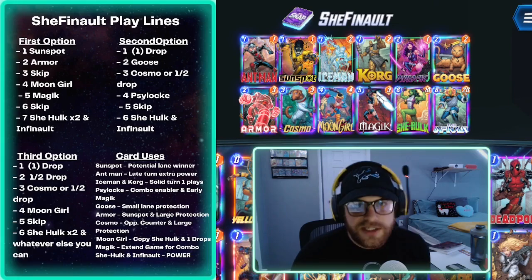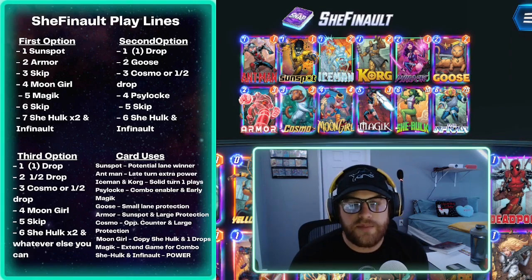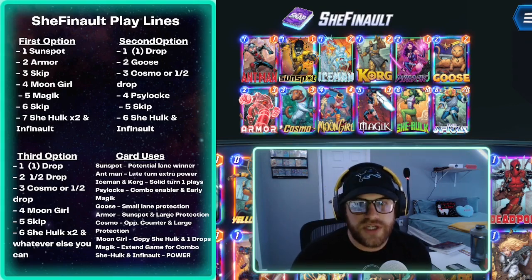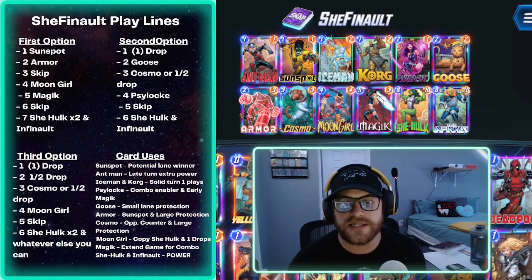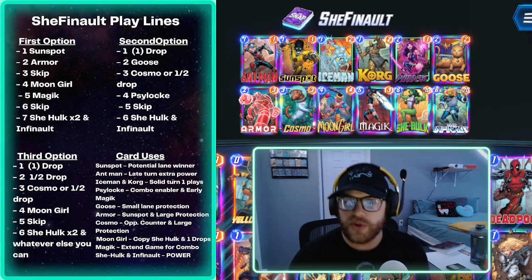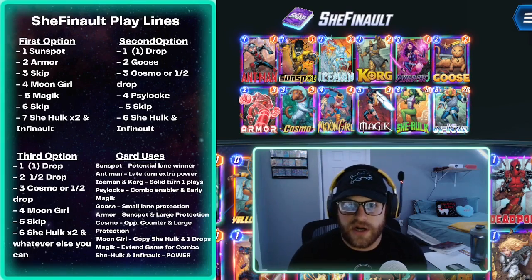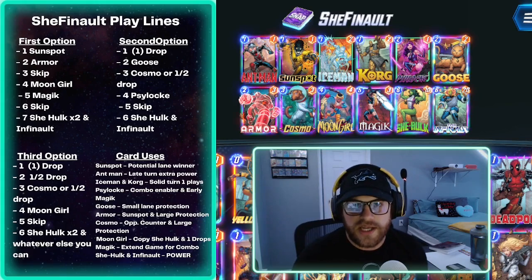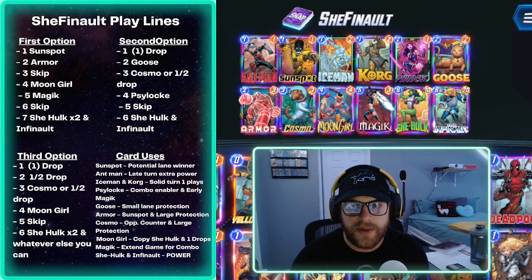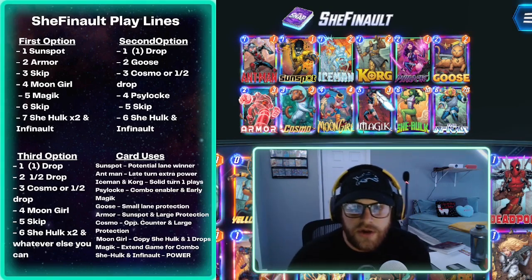The second option: ideally Sunspot and Armor, but if not, a one-drop like Iceman or Korg. I really like Goose — he's super strong — so playing Goose and then maybe a Cosmo or different one or two drop. On four you're going Psylocke. Ideally you have both She-Hulk and Infinaut in hand so you can skip five, and on turn six play She-Hulk and Infinaut. Similar to the first line but in six turns instead of seven.